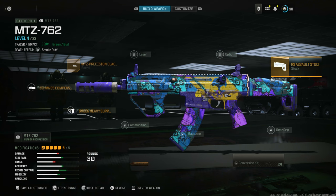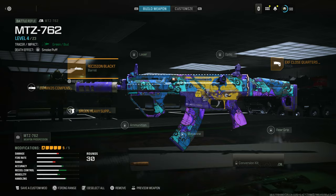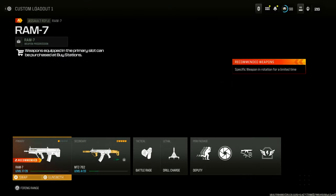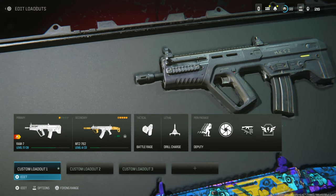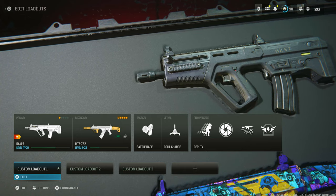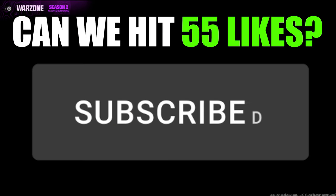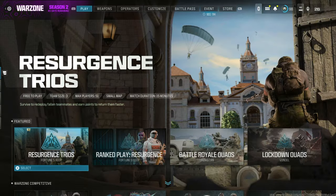This is the after-patch method to put any Modern Warfare 3 attachment on any of your weapons in Modern Warfare 3 Warzone, Multiplayer, or Zombies. You can do them all right now. It's the after-patch which means it's a new method, and it's even easier with a 100% success rate. Let's get straight into it. You're going to go all the way to Warzone Private Match.